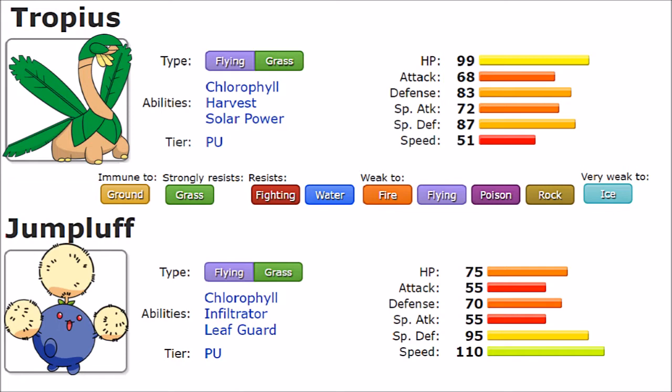Tropius and Jumpluff struggle with this despite having decent niche bulk — the typing just overcomes it. Now let's go over their stats. These two Pokemon peak at different things. Tropius peaks in HP at 99 base, which is solid — definitely higher than Jumpluff's 75. Offensively, Attack is 68 versus 55, so Tropius is stronger there. Defense is 83 on Tropius versus 70 on Jumpluff — Tropius stands out as the bulkier variant.